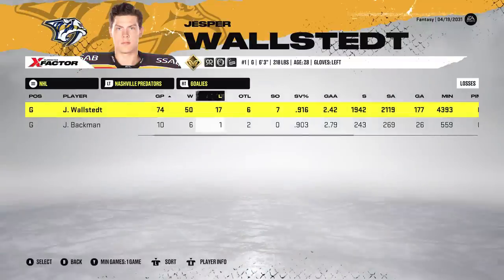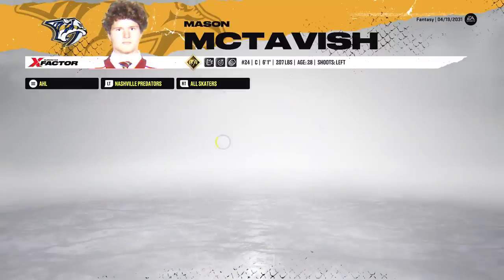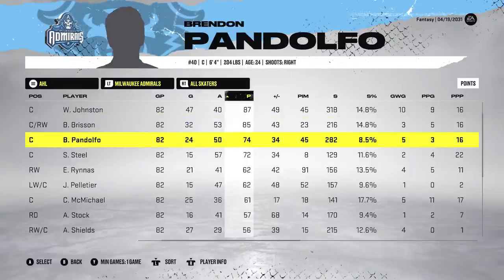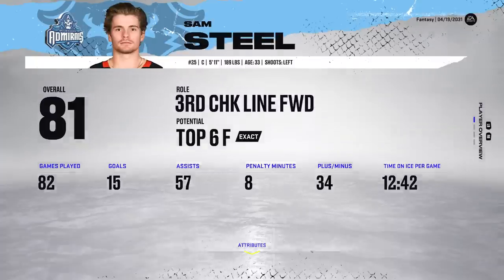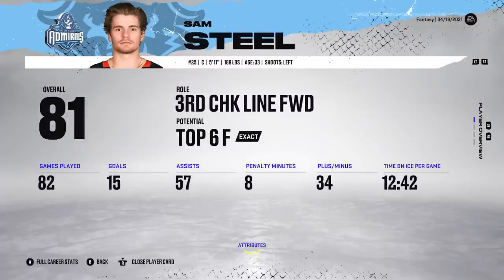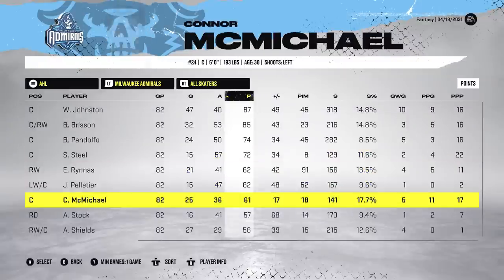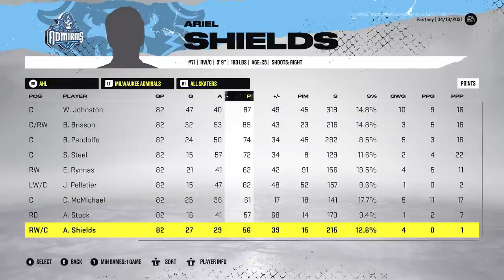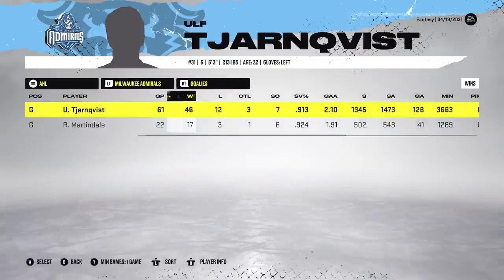Goaltending-wise, Wallstead had 50 wins, .916 save percentage, 2.42 GAA — that could be good enough to win the Vezina. AHL-wise, Johnston led with Versaun at 85, Pandolfo 74, Steele 72 — and Steele's on the third line at just 13 minutes a night, which is really impressive. Ryan Pellace had 62 points, McMichael 61 as a fourth liner. This AHL team is just too, too good.